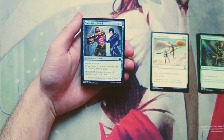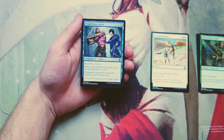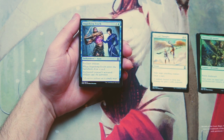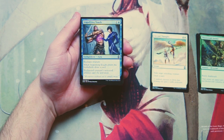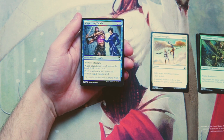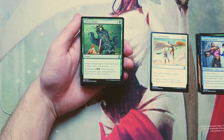Stupefying Touch is one blue — an enchantment. When it enters the battlefield you draw a card, and the enchanted creature's activated abilities can't be activated. I'm not a huge fan of this card. There are definitely instances where you'd sideboard it against a specific bomb rare, but this is not a high pick. It's not removal — it just sort of dumbs down a big creature. It does replace itself, which is good, but in general just not that powerful.